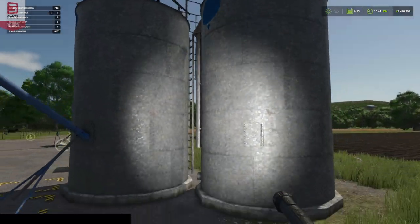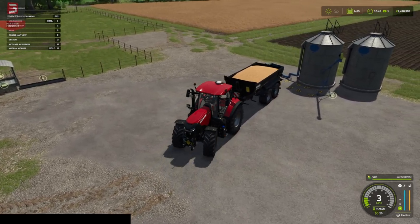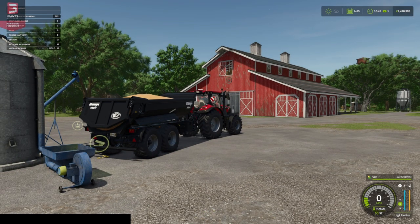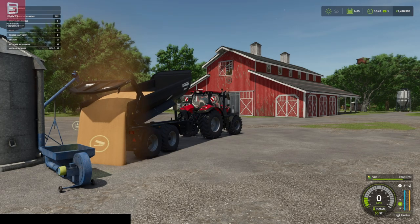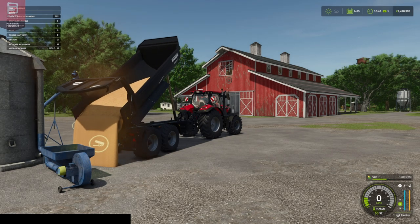I've got myself a Krampe tipper with some corn and we'll empty some of that in there. Just bringing it around so we can see it. It all goes in nicely. Like I said, we've got 40,000 liters here with the single extension on there.